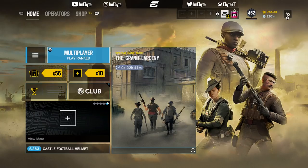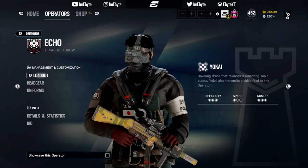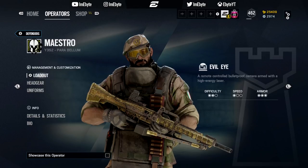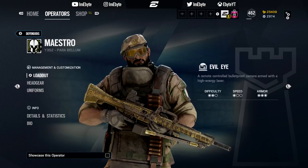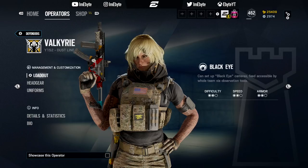Some common defender bans to see at a similar rank would be Echo. He has invisible Yokai drones which are able to deny the plant; his Yokai burst disorientates players by disrupting their screen which affects their vision. Maestro's cameras have the ability to see through smoke and deal damage, can be used to destroy attacker utility and drones, require significant utility to destroy, and he has two of these. Valkyrie has three highly versatile cameras which can be difficult to spot inside or outside the building, making them great for information gathering.